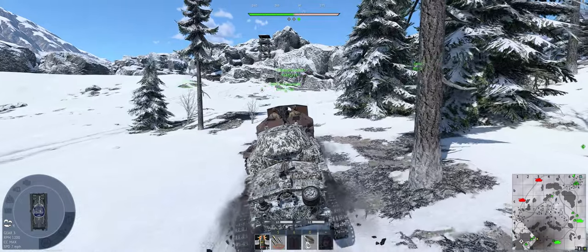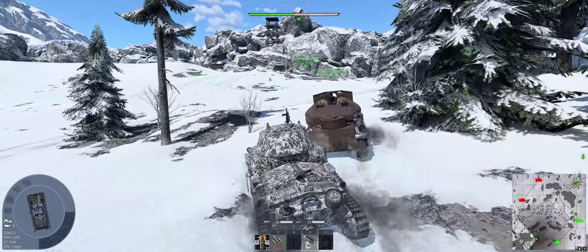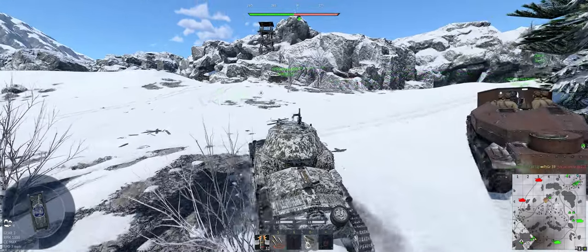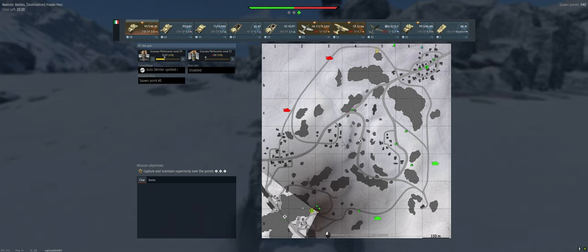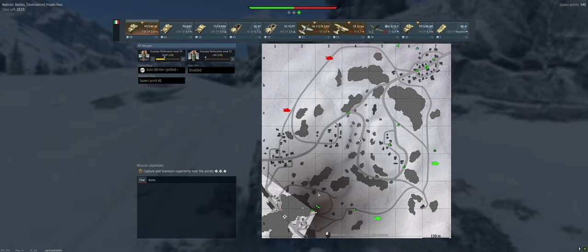We are on Frozen Pass, going to our favorite spot basically, where that guy is. The guy in front of us is super slow, so we can get a bit of a push just to help him out. So right where this guy is, is perfect. Basically, you're going to get this whole area of the map as a firing line.